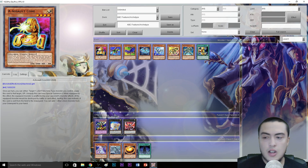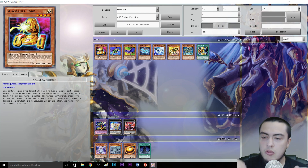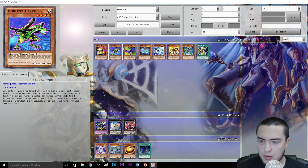Let's look at A - Assault Core: 1,900 attack, 200 defense. All three are level 4, Light Machine, union effect monsters with really solid stats. Once per turn, you can target one Light Machine-type monster you control, equip this card to that target, or unequip this card and Special Summon it. While equipped by this effect, the equipped monster is unaffected by your opponent's monster effects. If the equipped monster would be destroyed by battle or card effect, destroy this card instead. If this card is sent from the field to the graveyard, you can add one other union monster from your grave to your hand.